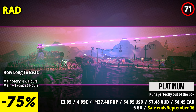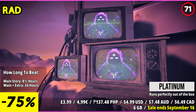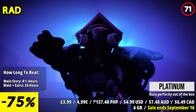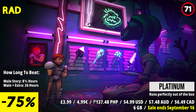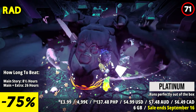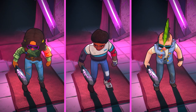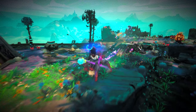RAD is a unique and visually striking action roguelike game set in a post-apocalyptic world filled with bizarre mutations and dangers. The standout feature is the game's mutating protagonist — as you progress, your character undergoes various mutations, gaining new abilities and appearance changes, which adds an intriguing layer to the gameplay. The procedurally generated levels and challenging combat encounters offer replayability and excitement. The game's quirky sense of humor and over-the-top action contribute to its distinct charm.